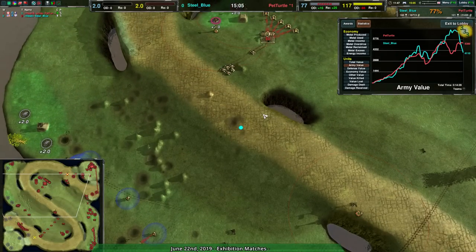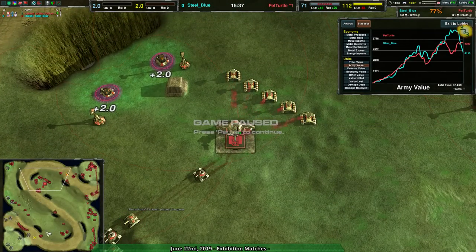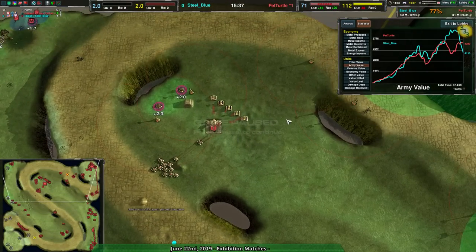So that is that game. We're going to have one more game before I go tonight — it's going to be Pet Turtle again, this time versus Easeride on Wanderlust. Pet Turtle is asking how could Steel Blue have won with Cloakie? I'm not sure, but I think Glaives would not have been a bad idea — having Glaives on reserve for when the Outlaws were killed off by the Phantoms, to then rush in and destroy a bunch of stuff. That might have helped.